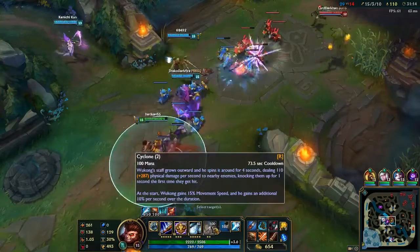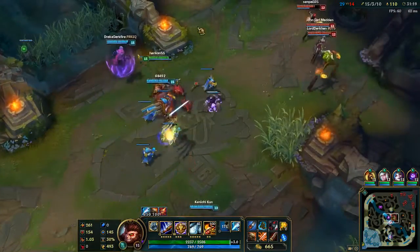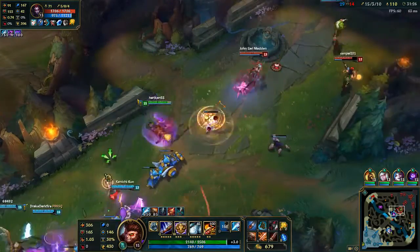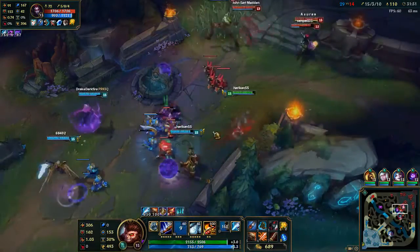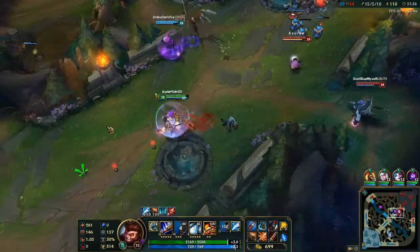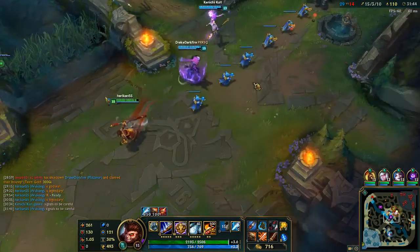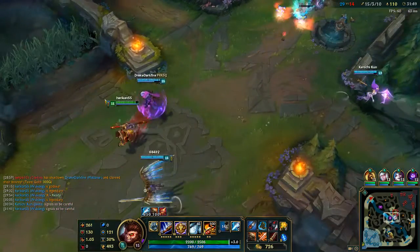Our ultimate now does about 400 damage a second — seems fine to me — along with applying Black Cleaver stacks every time it ticks. They stunned me. Jinx is bot, so we want to back off. Let's wait for her to get red buff, and then let the glorious fighting begin.